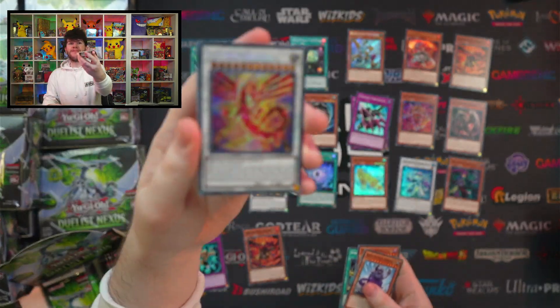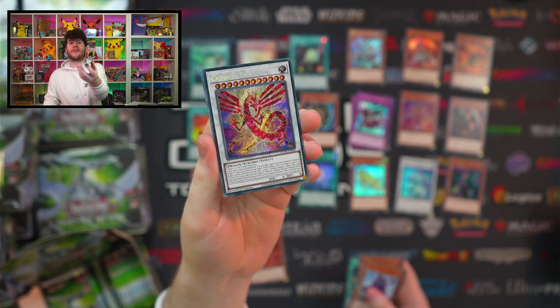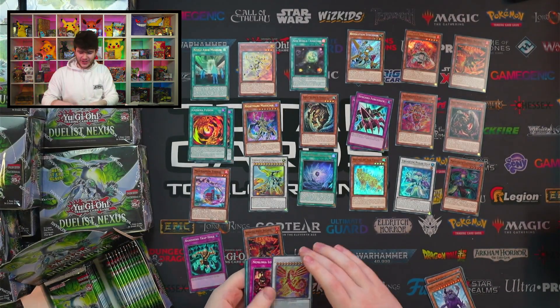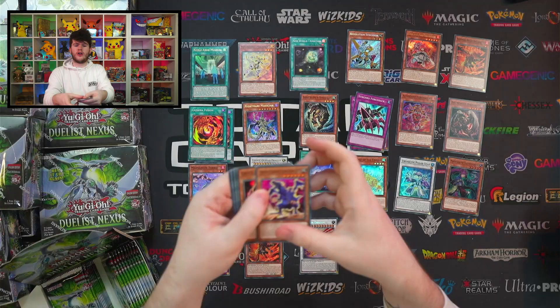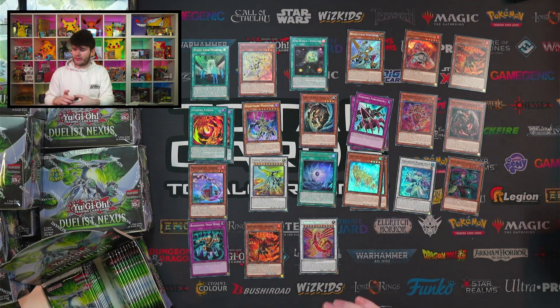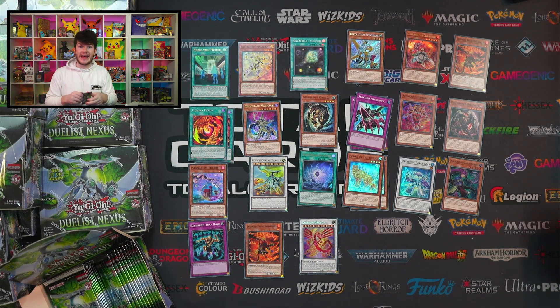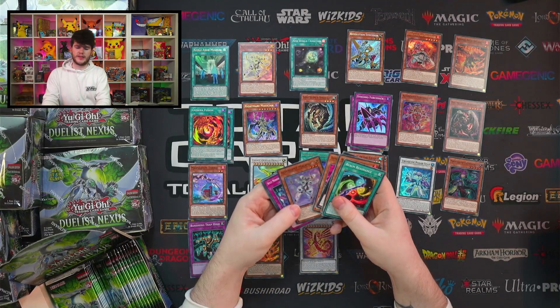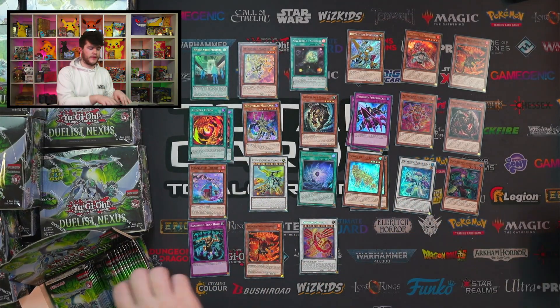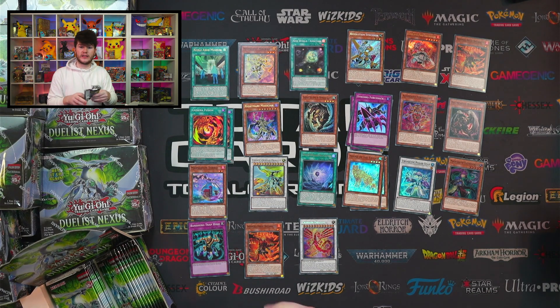First pack of the new box and we've got the secret rare Crimson Dragon! This is one of the cards I was most excited for — I always liked the Crimson Dragon when I was a kid and it never got to have its own card. I remember when I came back to the game there was Ultimae Zolkan, which was basically the Crimson Dragon but not called that for some reason. It's really great it gets its own amazing synchro card. We've got Force Back, Malwis, and a lot of good low-rarity cards in this set too.